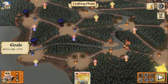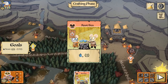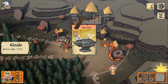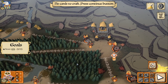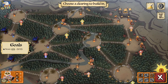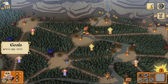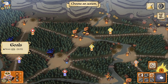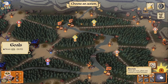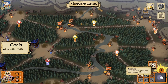My turn. We could craft here if we have the mouse clearing workshop — and we do. That's two points. Choose an action — I can build. I'm going to build another recruiter here, then recruit to bolster my forces. I have two recruiters now. The recruit action can only be done once per turn.